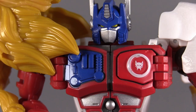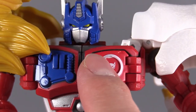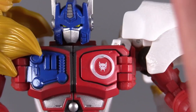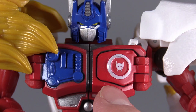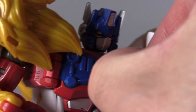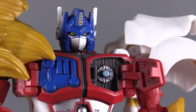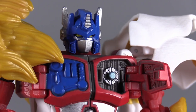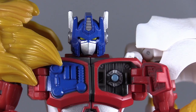On the chest, you can see the wonderful molding that they've got going on here, and they've got this lovely panel here — one quibble: paint matching on the panel versus the chest is not exact. But getting your fingernail in there and opening it up, hey, look at that — we've got a matrix in there. Those of you who have ever watched Beast Wars 2nd will know that the matrix there isn't exactly a matrix of leadership. All Convoys have a matrix.